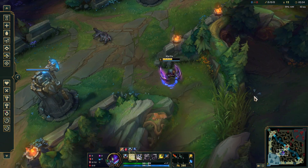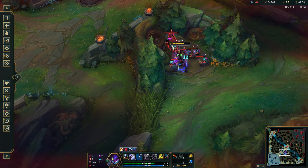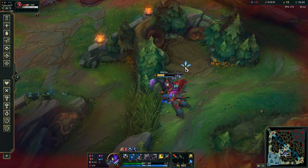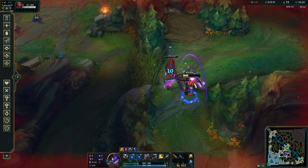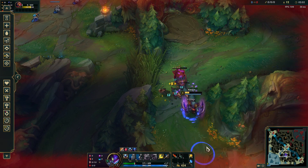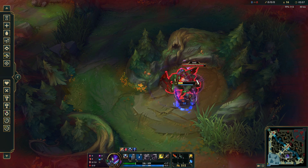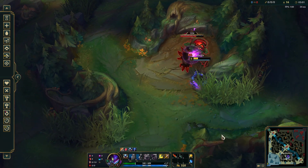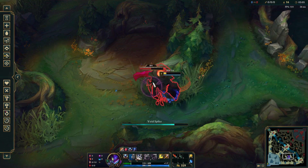At the raptor camp, attack the big chicken with autos and Q while also hitting the entire camp with your W, since W applies a burn that heals you for the damage it deals. Keep repeating this pattern until your W comes back up a second time and finish off the camp. Then start red buff with the same 3-for-2 auto attack pattern, weaving in your Q and W. With practice you can finish at 30 to 100% health when you properly handle Krugs and raptors.